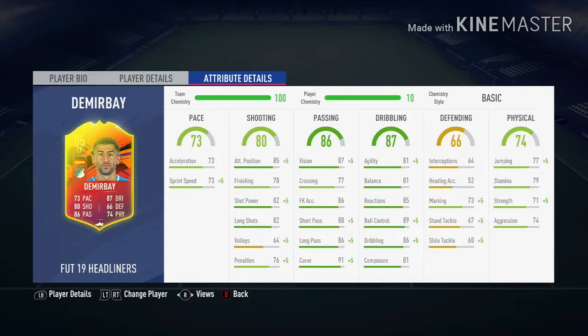He has 85 attack positioning, 82 shot power, and 82 long shots, meaning he'll score you some goals. As a playmaker, his 87 vision, 86 free kick accuracy, 88 short pass, 86 long pass, and 90 curve will thread some really nice balls through. On the dribbling front, he's all dark green with 81 agility, 81 balance, 85 reactions, 89 ball control, and 86 dribbling.